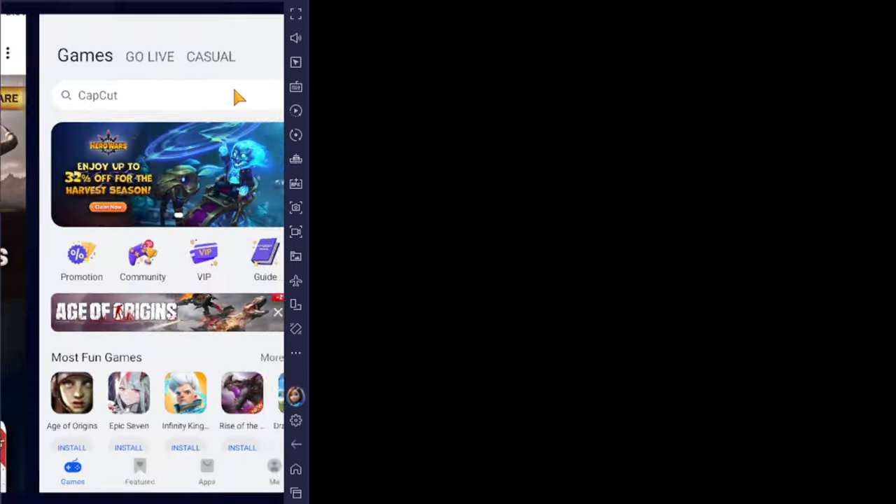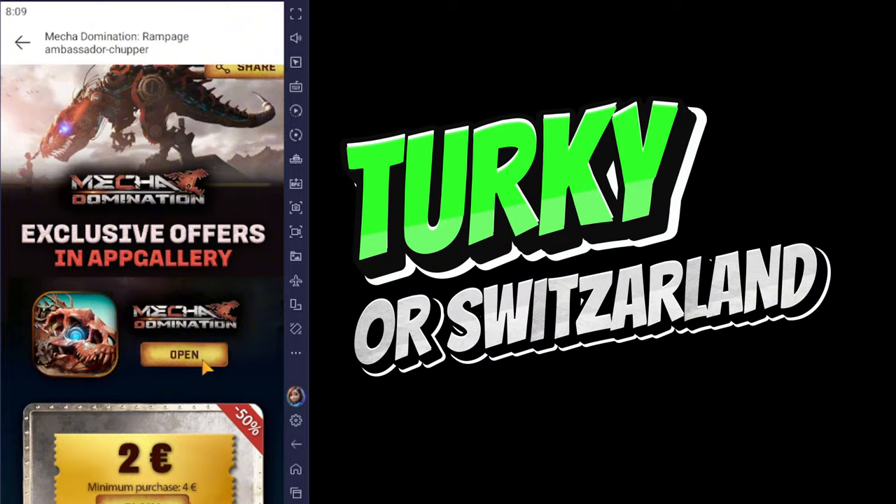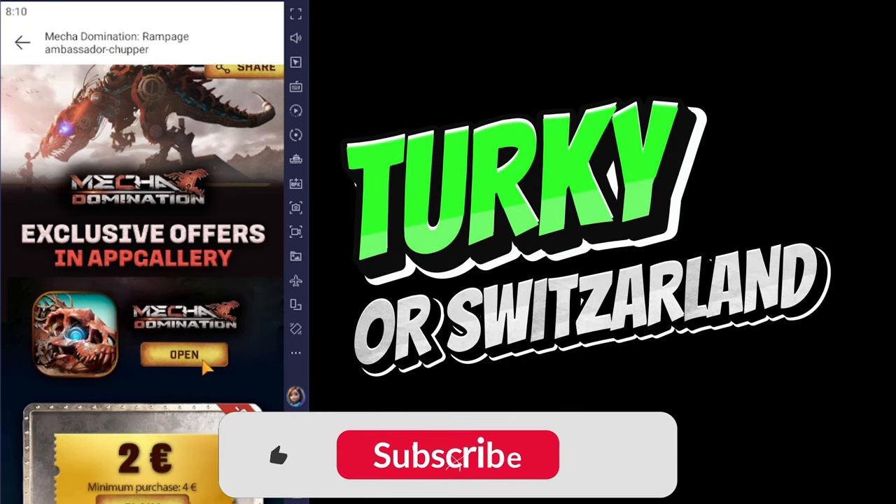I'm already having it installed so I'll continue from the app. This is the name of the campaign — if you see that name, it's all working fine. The first thing you need to do is download the game from AppGallery. If you don't have it installed from AppGallery it will ask you to download it. Once you download AppGallery, make sure to create an account and select one of these two countries — either Turkey or Switzerland — to make sure you're in the countries where this campaign is available.